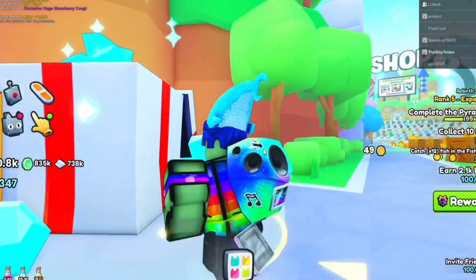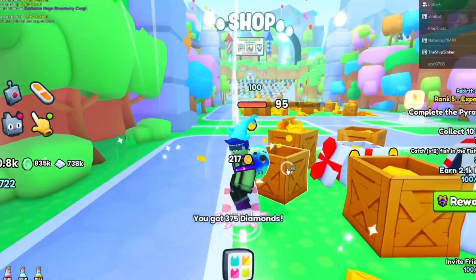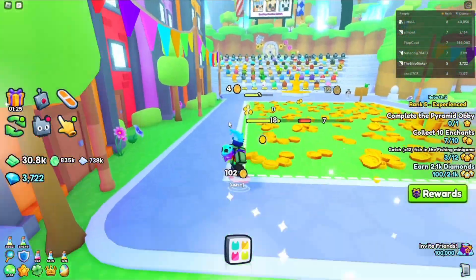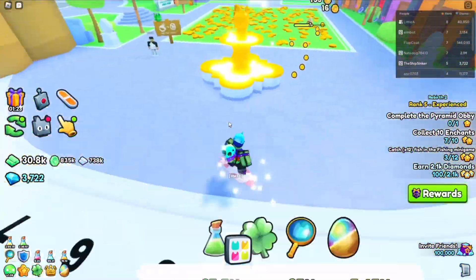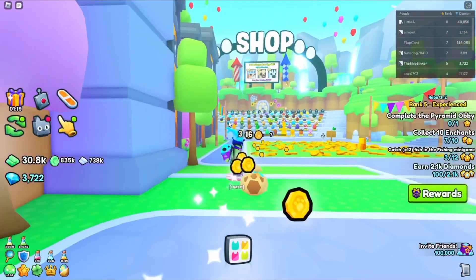We're gonna break Pet Simulator X — I still gotta get used to saying that. Kind of off-topic, but if you run, jump, and press Q, it kind of flings you and gives you an extra hop.